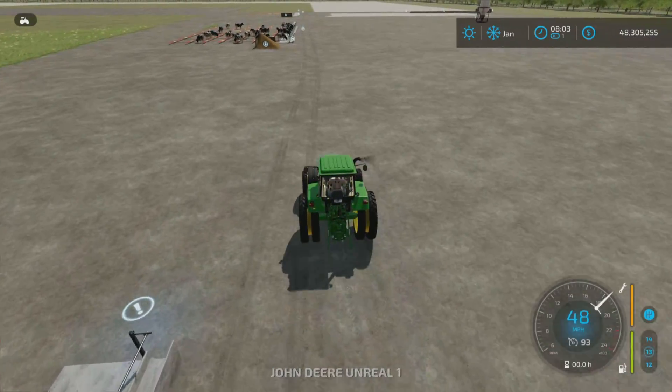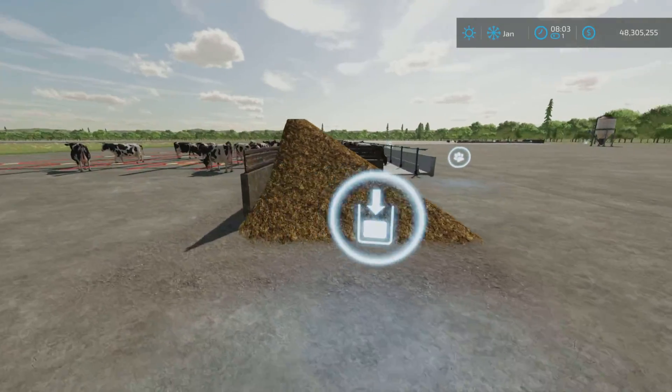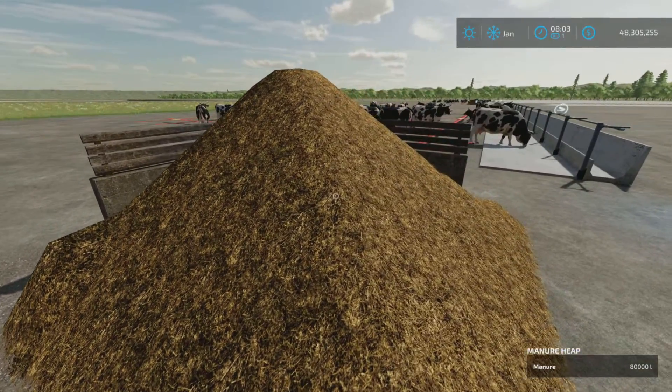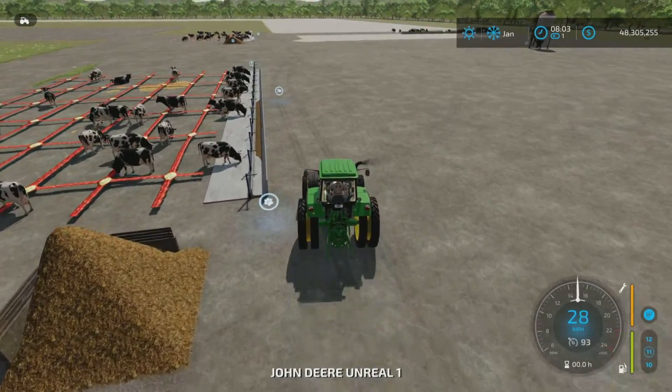Zipping over to the next one, this is the little kitty-corner one. As you can see, we have 80,000 liters in there, so it has very much collected maximum manure.